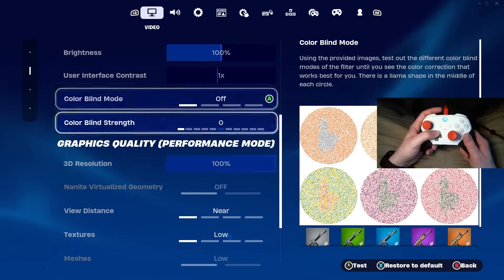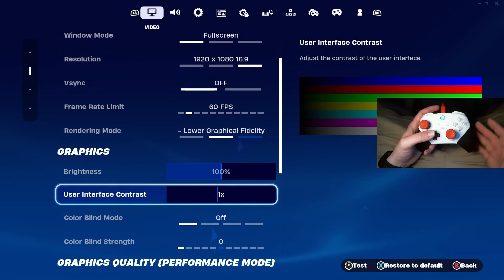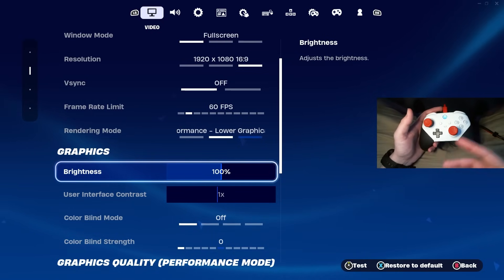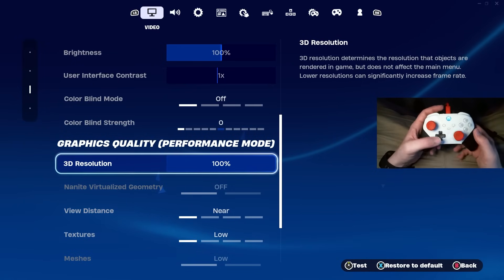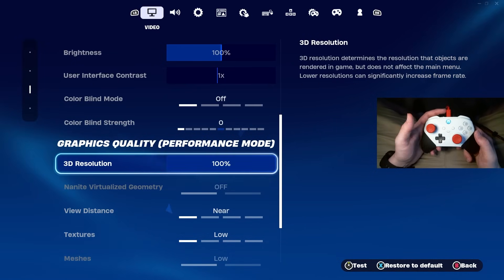For console players, none of the graphics, brightness, or any of that matters — it's all personal preference and whatever you want your game to look like. Some people say it helps get better FPS, but no, it does not. You also want to find the motion blur setting and make sure you have that turned off.